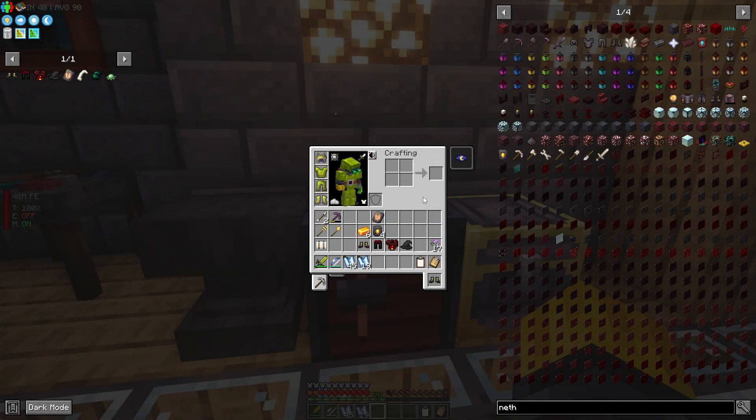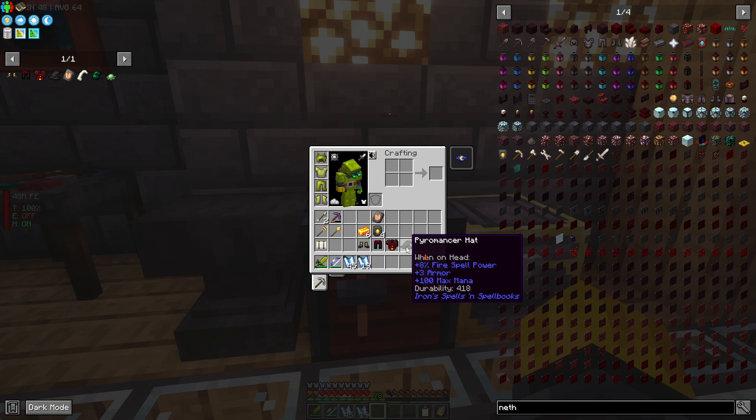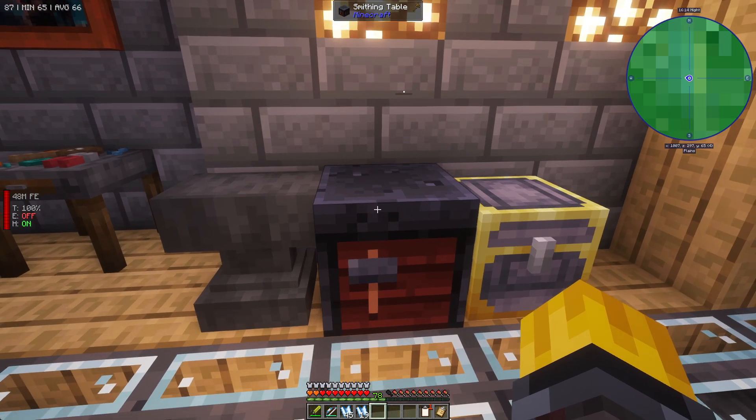Now we have the whole set and it's time to upgrade. We are back at the smithing table where we are going to convert these pieces. Let me show you the stats of the base gear first - we have eight percent fire spell power, three armor, and plus 100 max mana. It's going to be interesting to do that comparison in a minute when we actually upgrade.